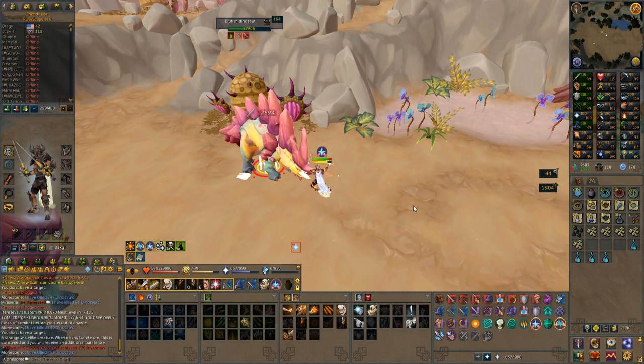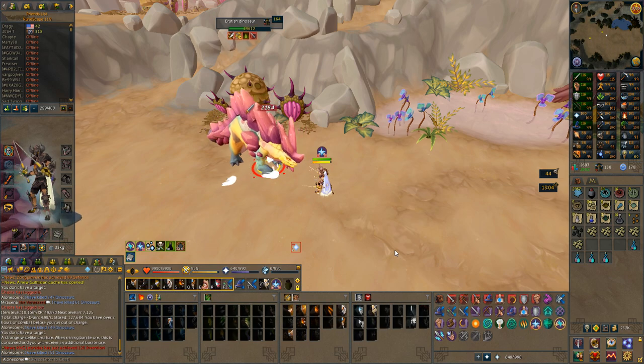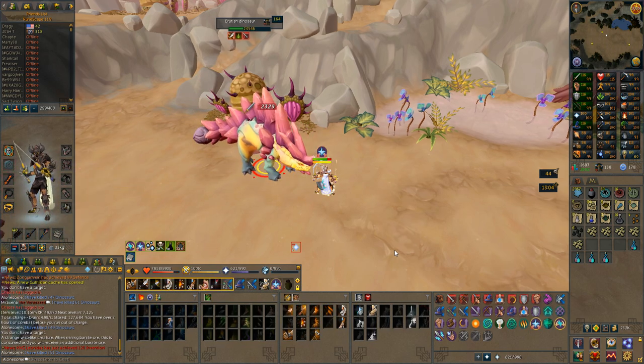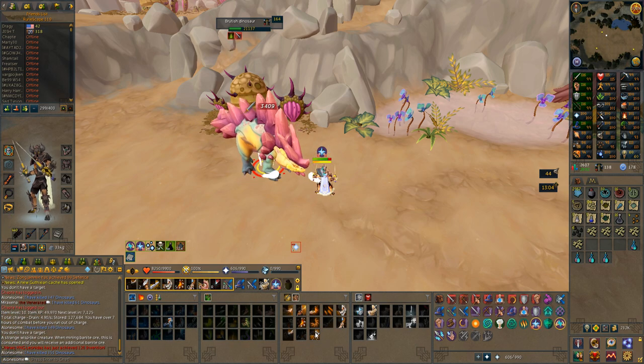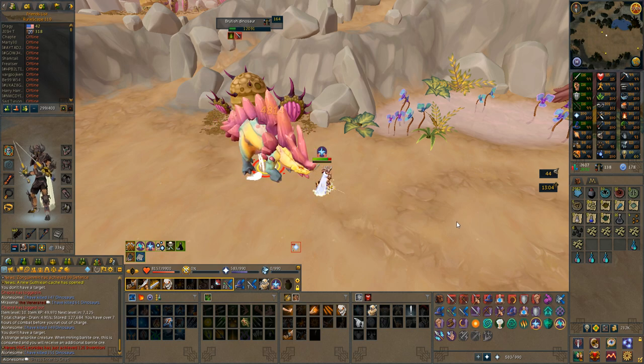So what it seems like from these dinosaurs is that the dinosaur bones are the way to get money from them. The normal drops that you get are actually not that interesting — it's some onyx bolt tips, but only one every single time you get a drop of them, which is like 8k or something. And then you can get some herbs, some strength and attack potions, which are dropped together, but only two at a time, so they're not actually worth that much.